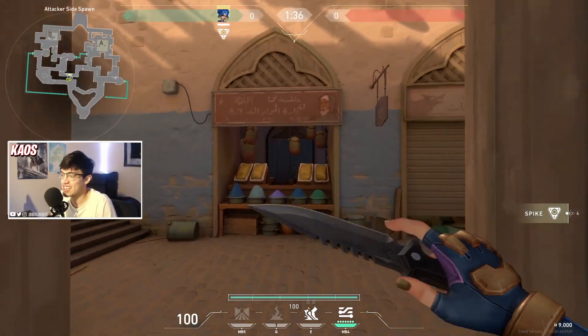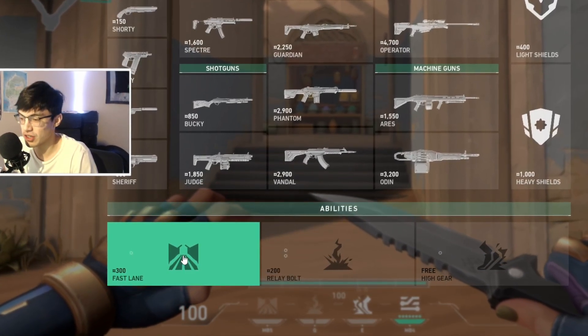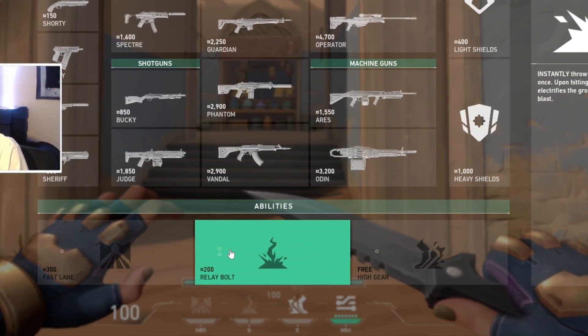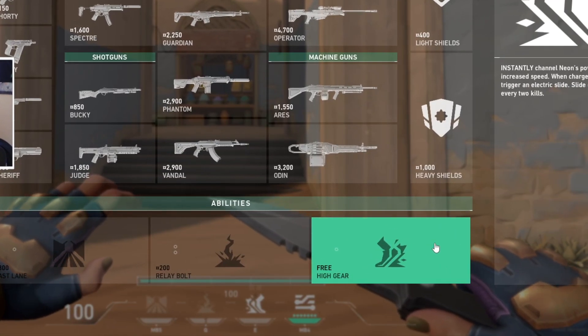First things first, let's look at the ability cost. Fast lane — that's the two Phoenix walls — that's 300 credits. Relay bolt — that's the concussion grenade — those are 200 credits each. And then high gear, that's her sprint slash slide, it's free.